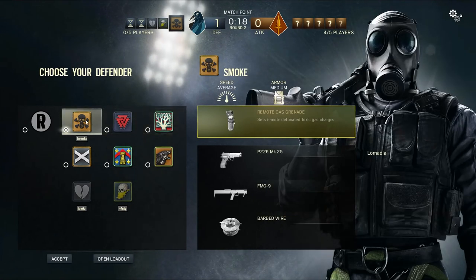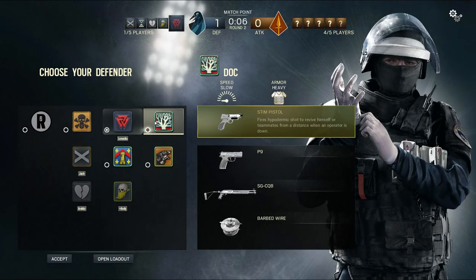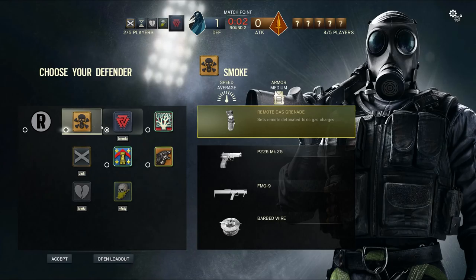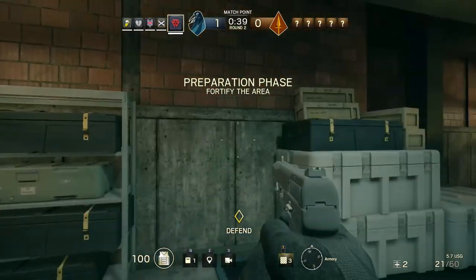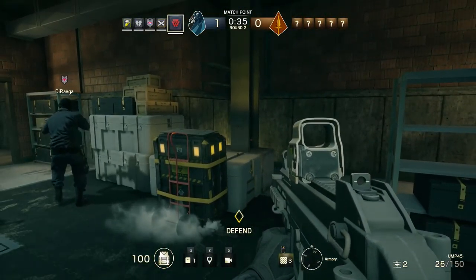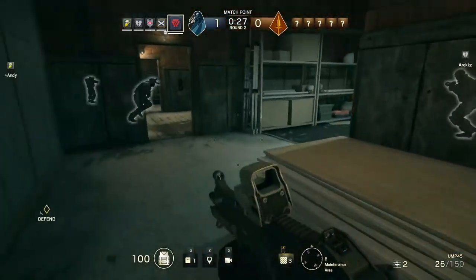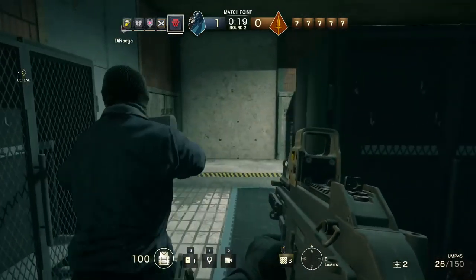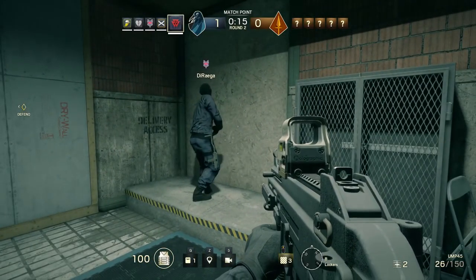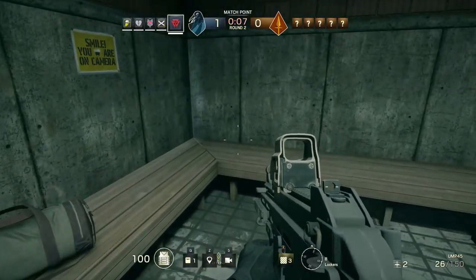You'll notice it says match point because it's best of two. There are a few classes that may seem new to you — I was looking at the Bandit at the start, who has awesome barbed wire and shock wire which, if I recall correctly, did win a match because someone walked backwards into it and was electrocuted to death. I've gone for Castle, which is a slightly quicker version of the shield bearer I had in the attacking phase. It's got a deployable shield again, but I wanted something lighter so I can move around as a defender. I can also do barricades, but between us we had so many barricades and barbed wire it was absurd.